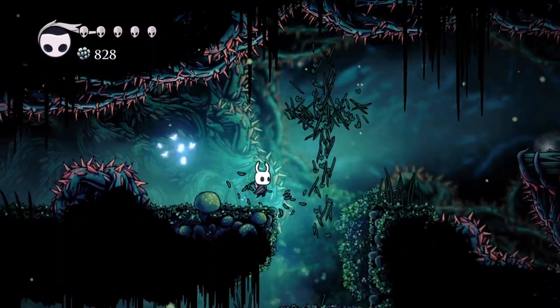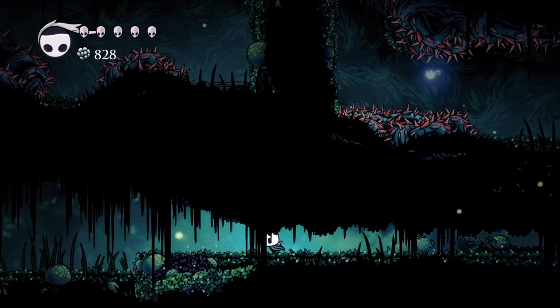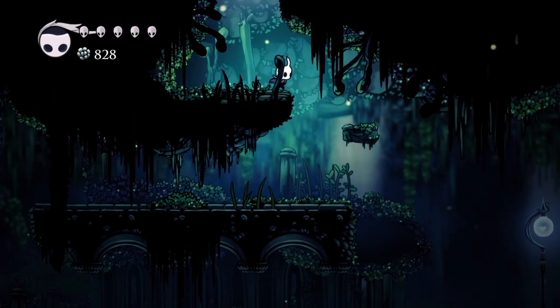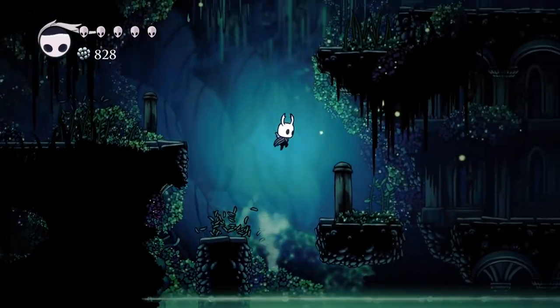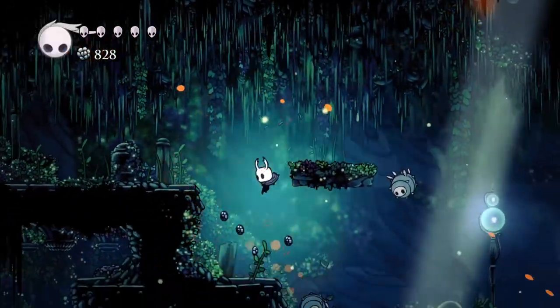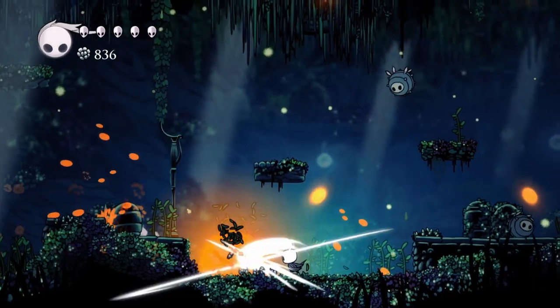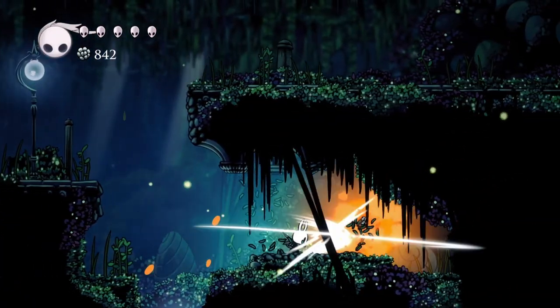And you're through — you cut that so you can get back and get the Thorns of Agony charm. We're gonna collect all the charms; it's an achievement. You definitely don't need all the charms but you can arrange them however you like. I don't much care for Thorns of Agony — what it does is when you get hit, it sends out little tendrils in melee range and hits whoever hit you back. But it basically forces you to do that, taking away control. Also, when you're hit you have invulnerability time, and a lot of times I can do more damage or react better during that time than being forced to do what Thorns of Agony does.